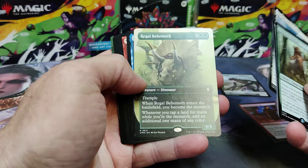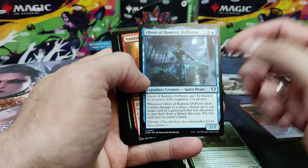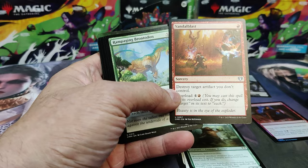And there's a Regal Behemoth. What a nice pack. I could live without seeing Ramirez DiPietro, but a Vandal Blast in the uncommon slot — huge.